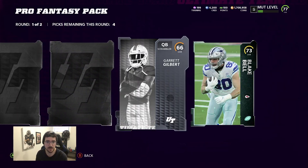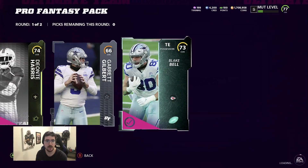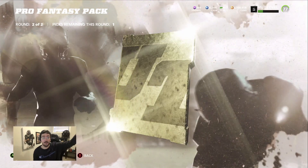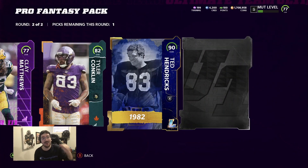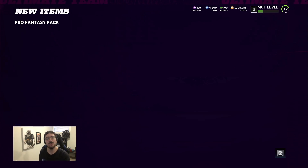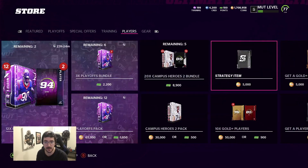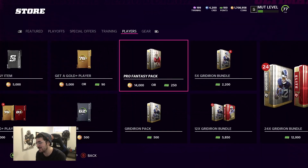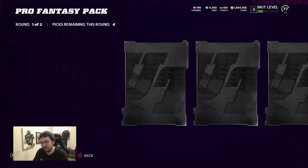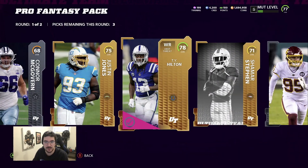We'll just take the golds, take the elite, look for a big banger. Oh big one, come on! 90 overall Ted Hendrix - it's a full legend! We'll take that. So we're getting some middle tier stuff. We've only dropped 300k so we still have another 700k left to go. It would be amazing if I got a redux and it was a different color - I would actually be so happy, but knowing EA there's just no shot.